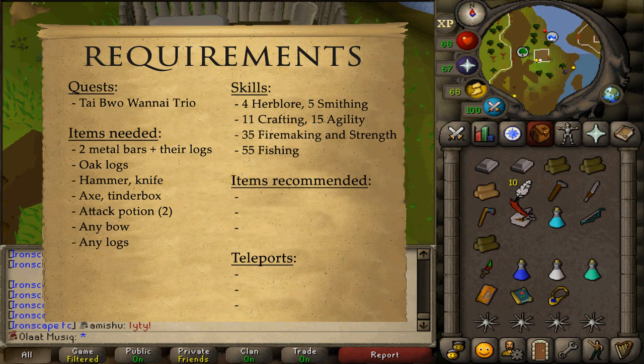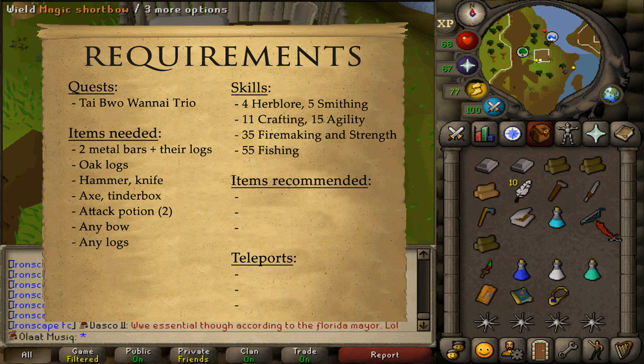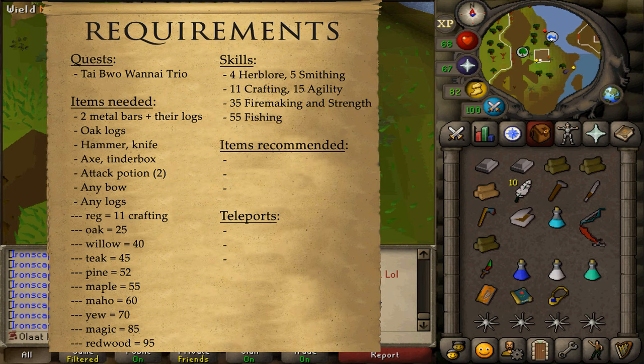Also bring Oak Logs, a couple of Feathers, a Hammer, Knife, any kind of Axe you can use, a Tinderbox, a regular Attack Potion of 2 doses, and any kind of Bow — excluding Crossbows, Cursed, Crystal, Dark, Ogre, Twisted or Signed. Besides those, anything goes. And then also any kind of logs depending on your crafting level.